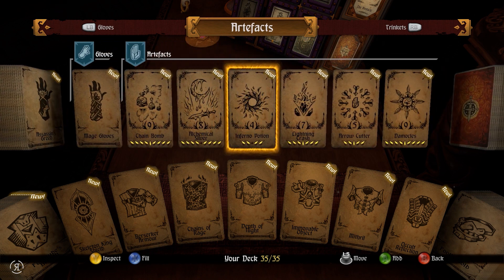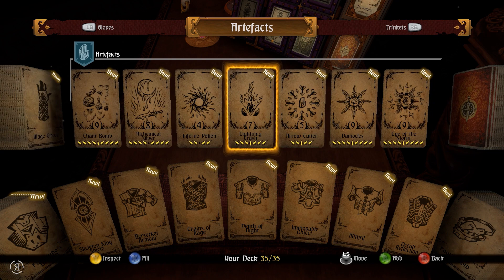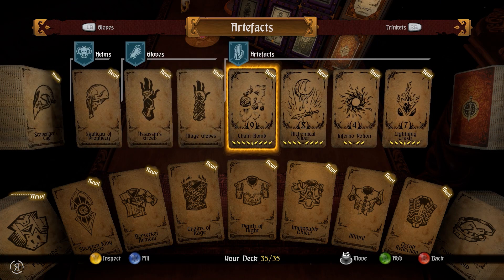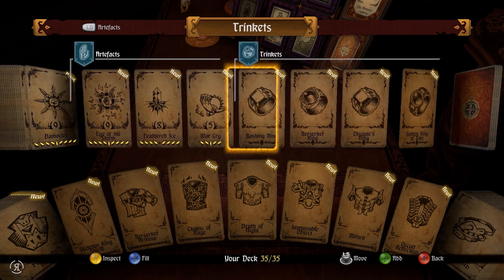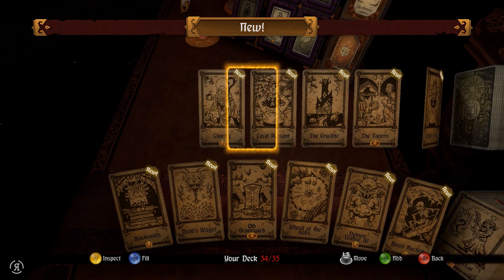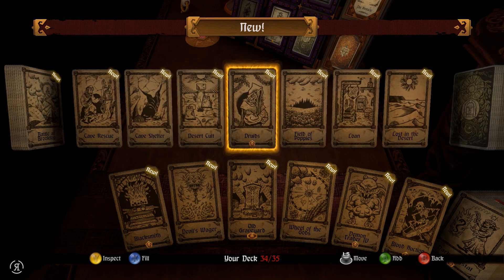Chain Bomb is amazing, might want to do that. And there appears to be numbers on the artifacts - what does that mean? Maybe what that means is how many uses you get once you have acquired the artifact. So for example, if you get Chain Bomb you'd only have nine uses of that, which would be quite restrictive - you wouldn't be able to use it all the time. But wow, that seems like a pretty good change in my opinion.